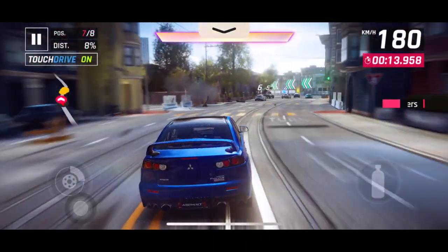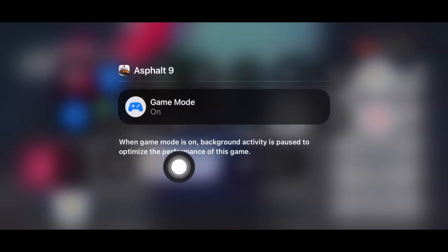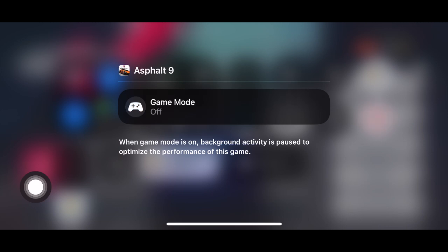For whatever reason, if you want to turn off the game mode on your iPhone, all you need to do is bring up the Control Center by swiping down from the top right corner of the screen and hit the game mode label. When you tap the game mode icon to disable it, the controller icon turns gray and an off label appears right below the game mode.